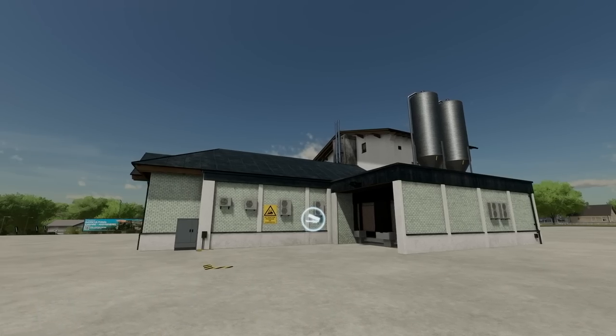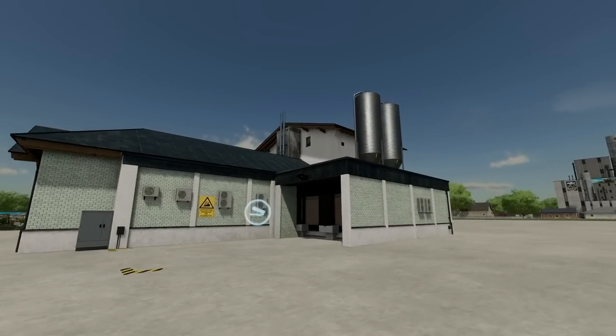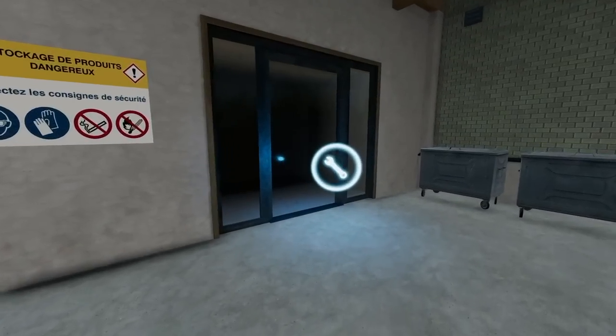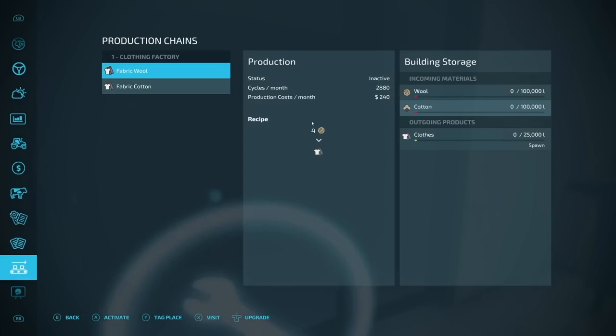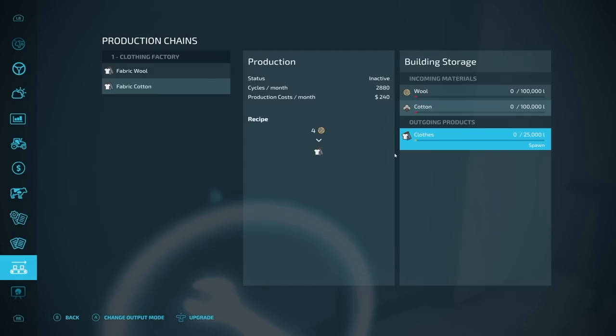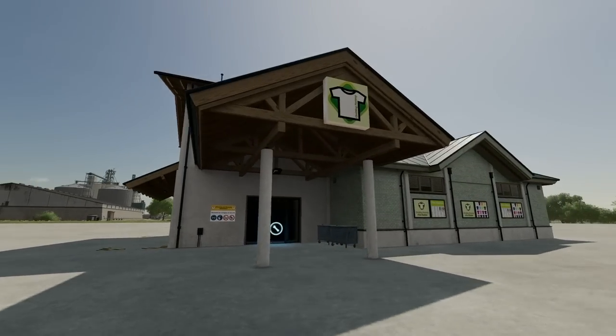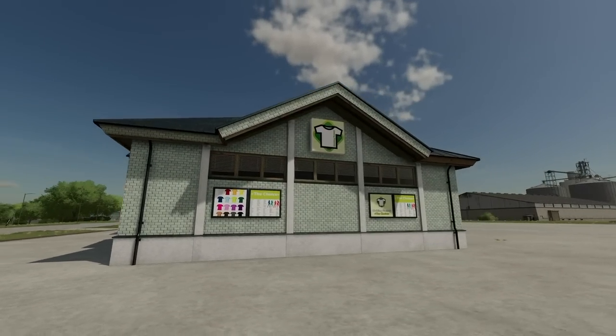Next up is the Clothing Factory. No need to have two factories produce clothes anymore — this factory transforms cotton and wool directly into clothing without going through fabric manufacturing. Wool or cotton goes in and clothes come out. The rate is 2,880 cycles per month; four liters of wool make one liter of clothing, and ten liters of cotton make three liters of clothing. The ten-to-three cotton ratio is easier to achieve but cotton is harder to obtain. Very neat idea.